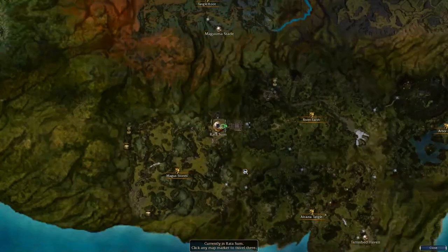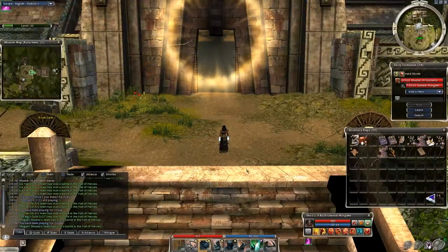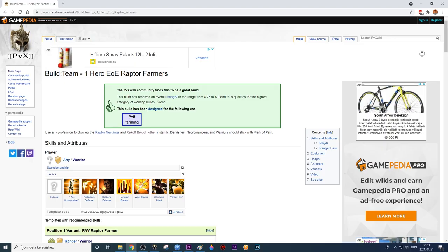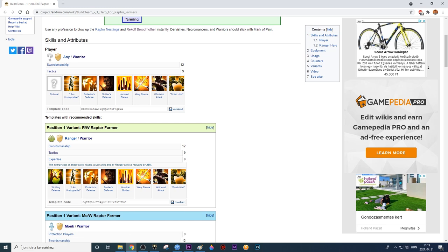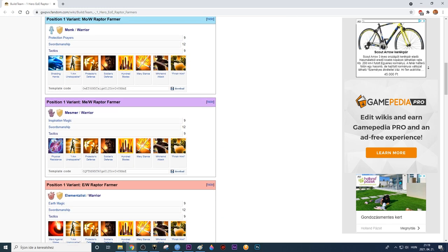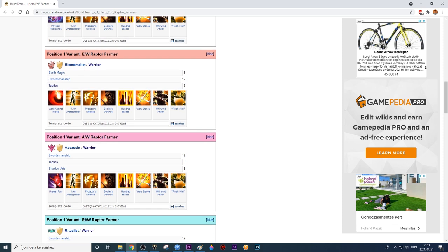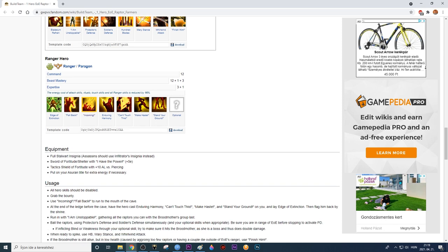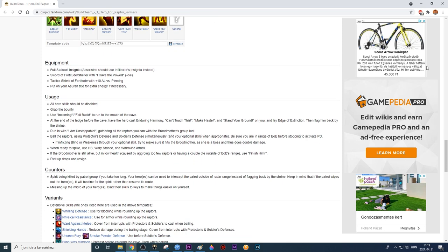I'm going to show you an example run now, explain as much as I can, and slow down or stop the clip when necessary. Since I'm a fan of Dervish, Dervish will be first, then Warrior, Necro, and the other professions. The proper equipment — armor, runes, extra armor on weapons and shields — all make the run safer. If you are a beginner, make sure you have all the possible help.